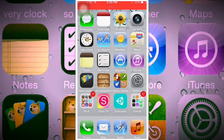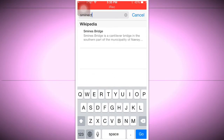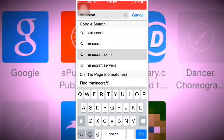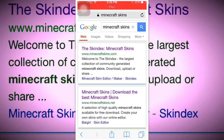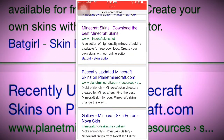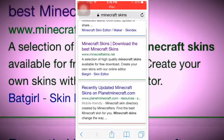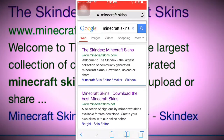First of all, when you're on the home screen, you're going to head over to Safari. On Safari, you're going to search up 'Minecraft skins.' You can choose any of the results — I'll put the first two, Skin Decks and Minecraft Skins, in the description below so you can tap those directly instead of searching.